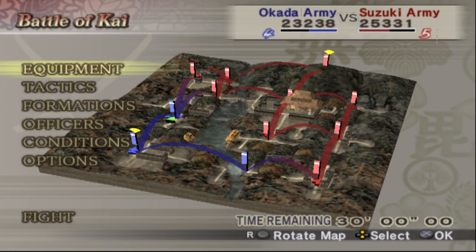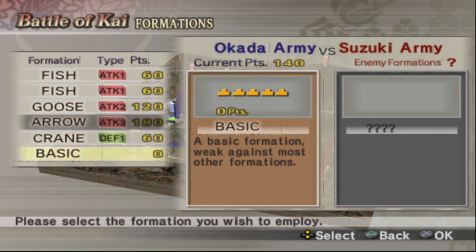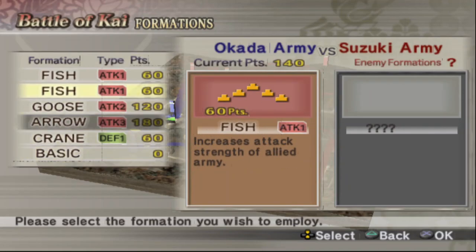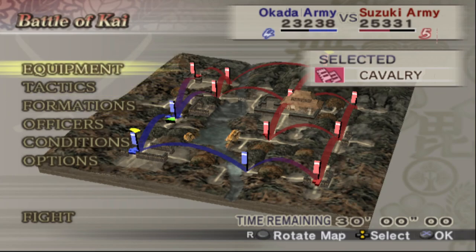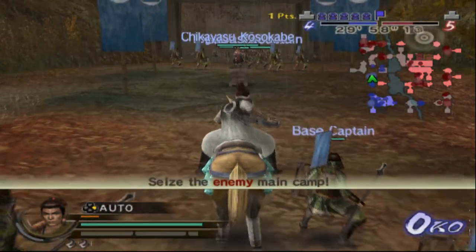Okay, so we are kind of even here. Oh, I didn't even know that we have cavalry. Let's bring cavalry with us this turn. Let's use the fish formation. We actually have all the attack formations for some reason. Let's see how bad it's going to get.